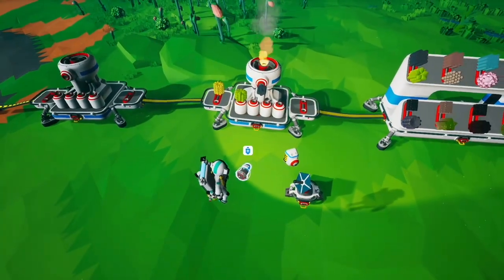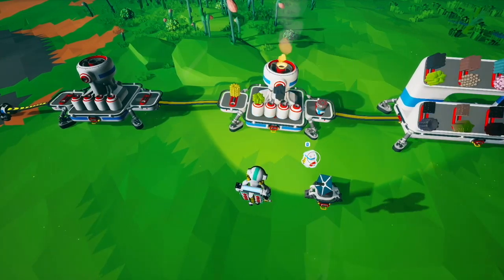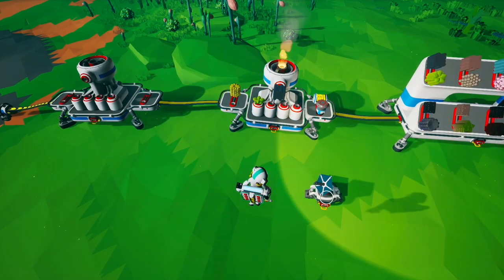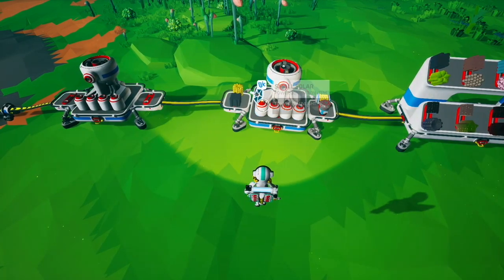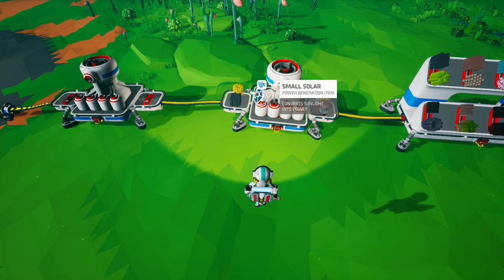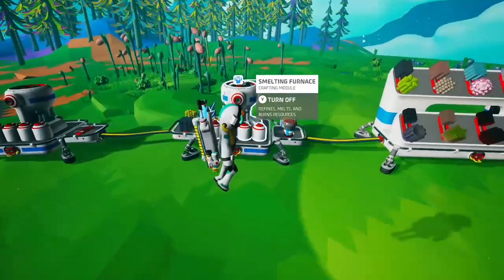You can technically put other stuff on the four slots on it, but they will immediately pop off if they can pop off, and if they can't pop off they'll just sit there. As a side note, these slots do not transfer power, so a small solar will not give power to anything on the platform.